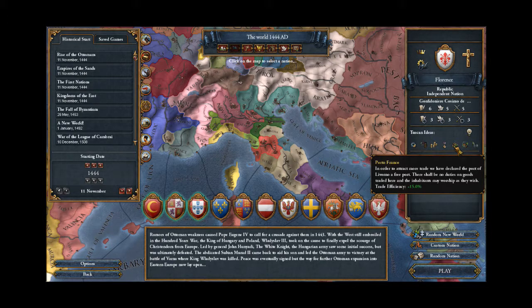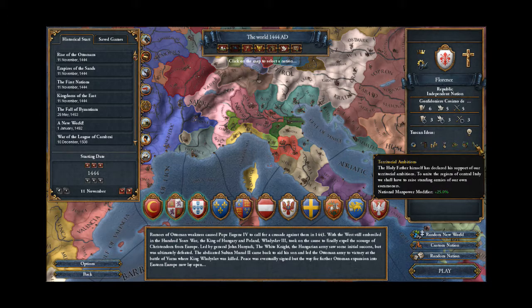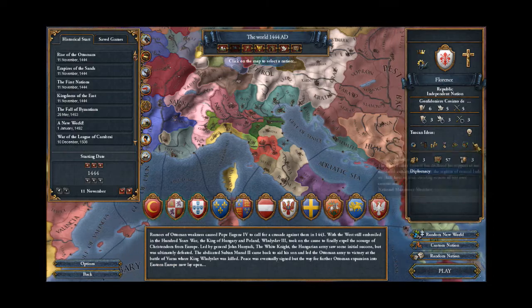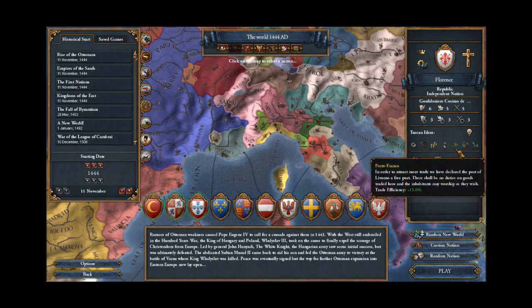Plus 15% trade efficiency is always nice, particularly for trade-based countries like most of the Italian minors — really anyone starting in the Mediterranean area. This will boost my income and help me out-compete my neighbors. Plus 10% production efficiency is not so great; I'd rather have pretty much anything else. Plus 25% national manpower modifier is always nice — having a larger manpower pool I find to be invaluable. And last but not least, the Tuscan Ambitions give 5% added discipline once we complete all these ideas, which is fantastic. Discipline not only increases the damage your troops do, but also reduces the damage they take, so it's doubly good.